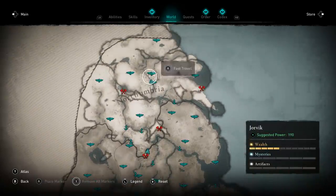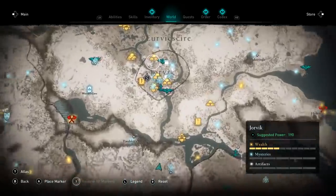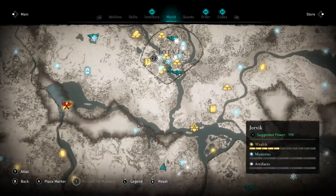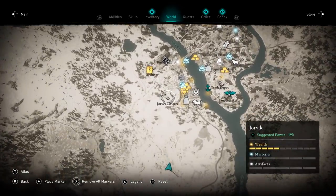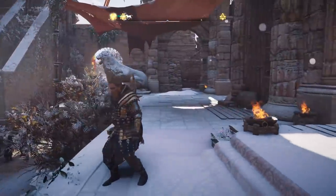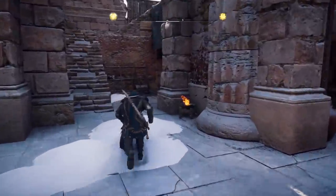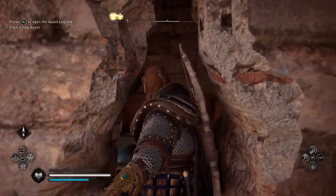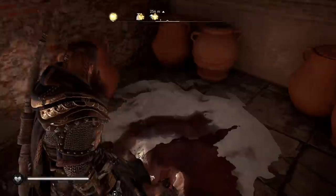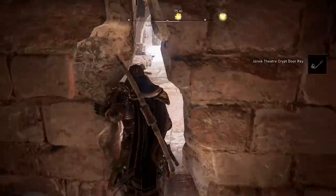We're going to need to come all the way to the north of England on the map, where you'll find the city of Jorvik. You don't actually need to kill anyone here to get this weapon. You just need to come to the Jorvik Theatre, located in the southwest of the city. Here we are on the theatre's stage — turn to the right and run over here, you'll find a breakable piece of wood. Go ahead and smash this and climb on through. We're going to find a hidden key here, so make sure you collect this.